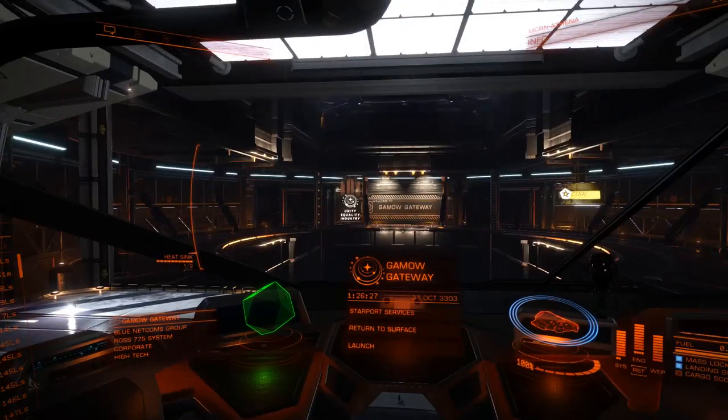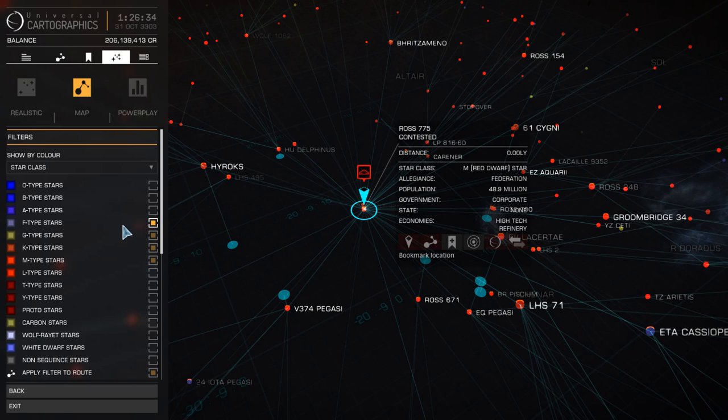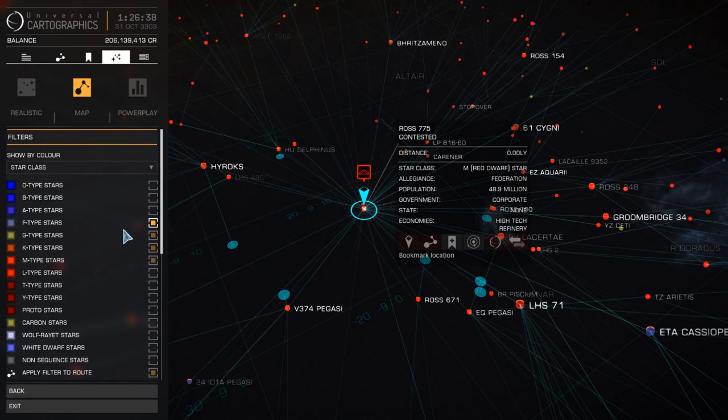Go back to panel one — let's look at the galaxy map. We're looking at filters, and there are a certain number of stars that are scoopable. The acronym is FOAMKGB: F, O, A, M, K, G and B — those stars are all scoopable. L, T, Y are not, so try not to scoop from those — it doesn't really work. There are other star types you can specify, but those are the ones you need to know. Those you can scoop from — very useful.